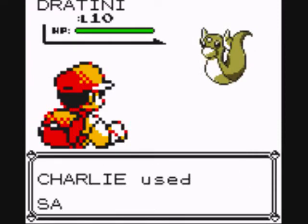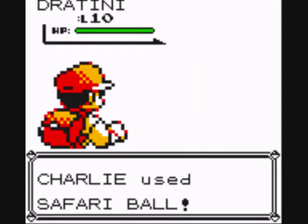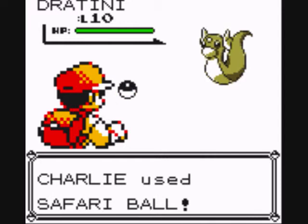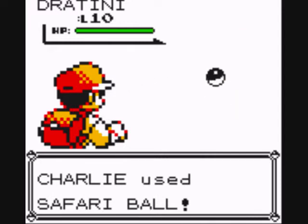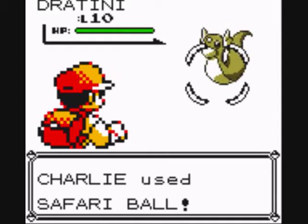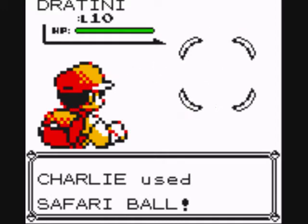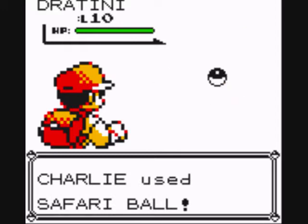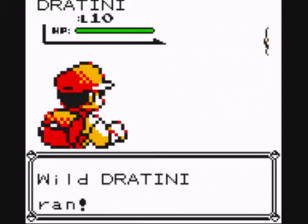Dratini is kind of a good Pokémon now, but just you wait until you raise it — it'll get better, trust me. And this thing is not catching. Why the hell are you not catching? And crap, it ran away!